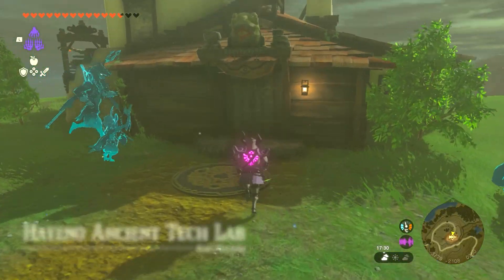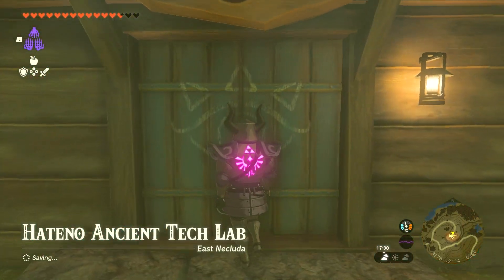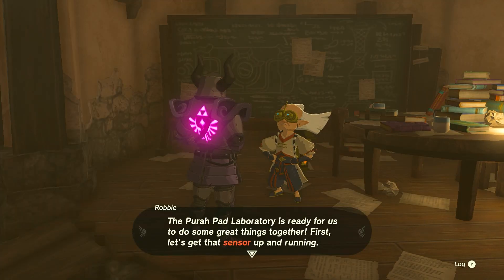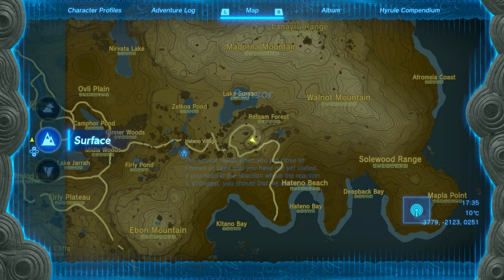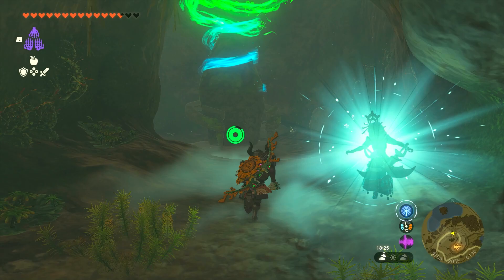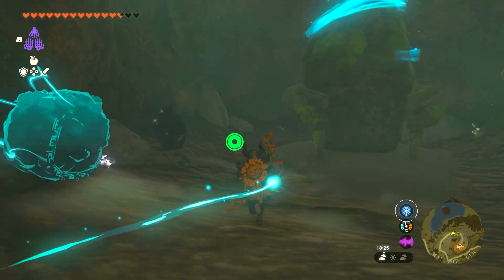Once you make your way to the laboratory you're going to go inside and speak to him. The first thing he's going to do is unlock your sensor for you and allow you to find the shrine that is outside at the bottom of the cliff. Go ahead, find the shrine, collect the treasure inside, and return to Robbie.